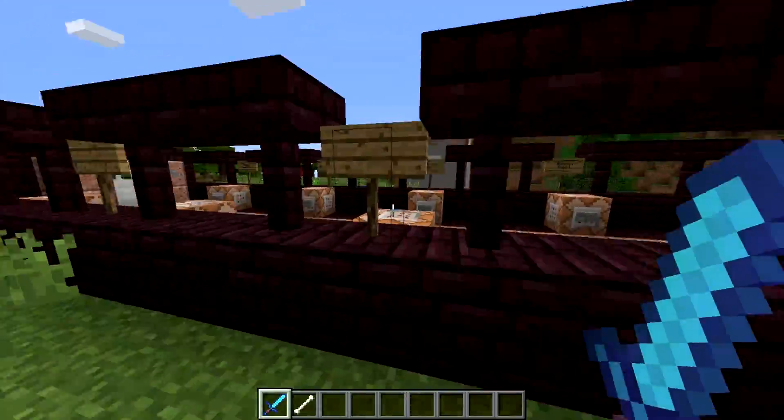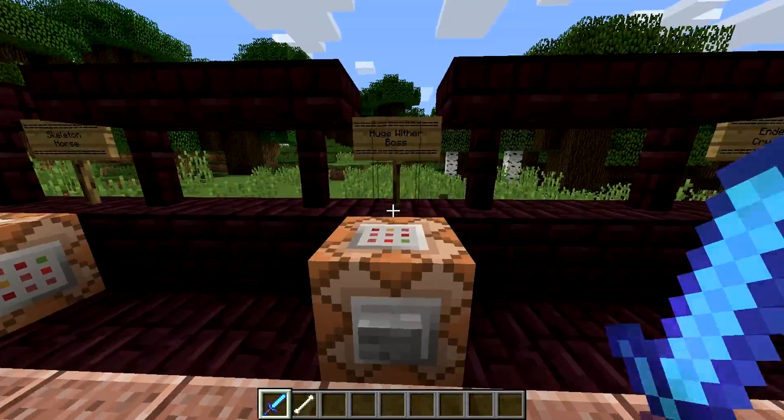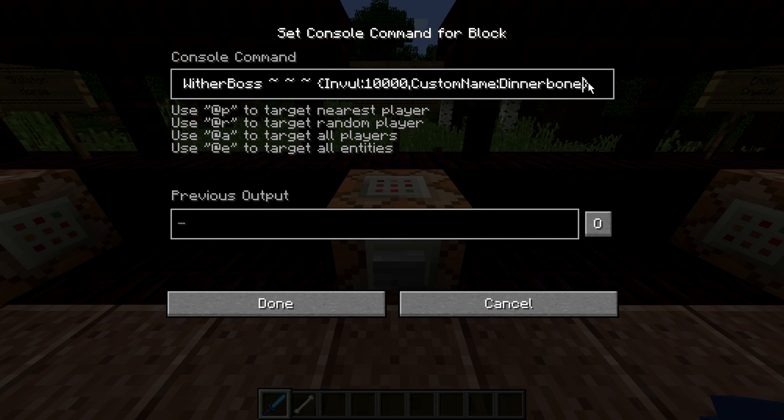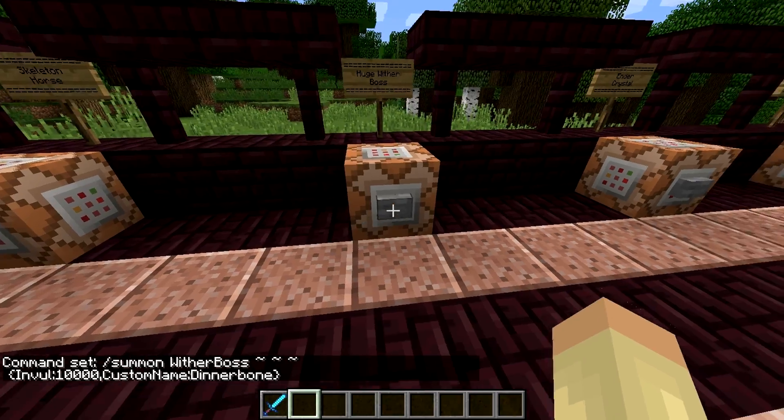12,500 attack damage and you can literally one-bang anything. This huge wither — I'm guessing we'll be able to one-bang it. I've never spawned this huge wither in before, but this is the command. It'll be in the description, so let's give it a try.